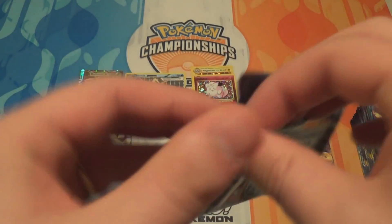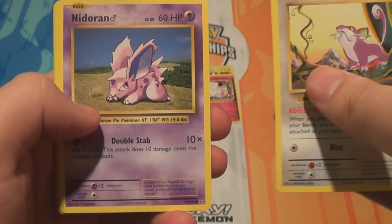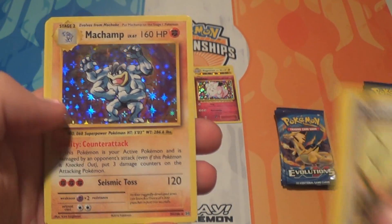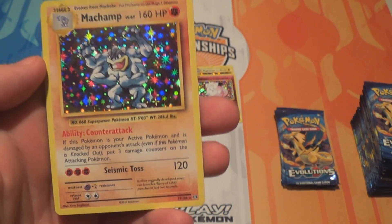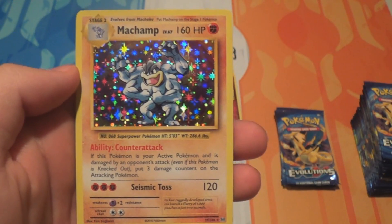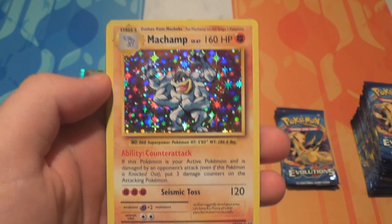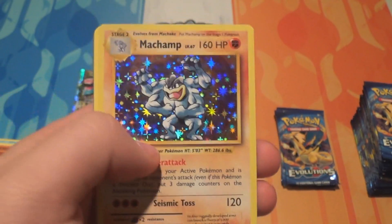Pack fifteen: a Rattata, a Grass Energy, a Poliwag, a Nidoran Male, an Onyx, a Reverse Misty's Determination, and a Holo Machamp — he's in the packs this time! He isn't just in some weird starter set with a first edition stamp on every copy. They didn't even put him in any of the decks. It feels like he should have a first edition stamp just because he's based on base set Machamp — it feels weird looking at him without it.